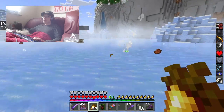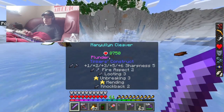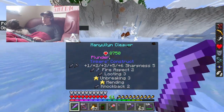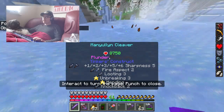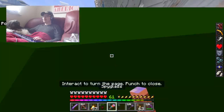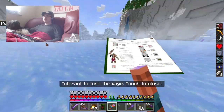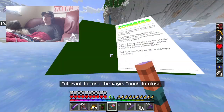So it's a chilly zombie — all frozen and it slowed me. Now I can't help but notice these all drop rotten flesh. Let me kill one with my sword — yeah, even with looting they all just drop rotten flesh.